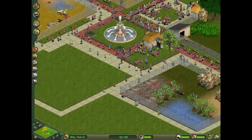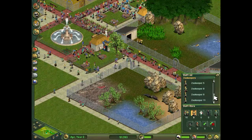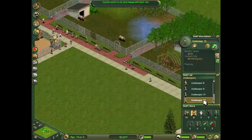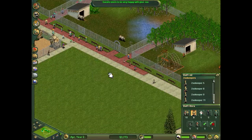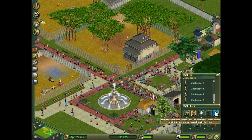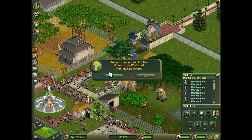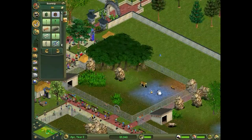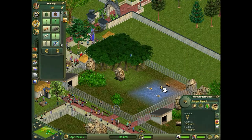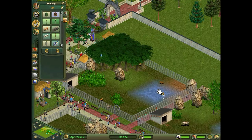Anyway let's get back to this. Zookeepers are expensive - I might have to fire some more, and some maintenance workers too. The maintenance workers cost 300 each. I've got two tiger cubs - maybe I could sell one of them. Actually I'll sell the older one.